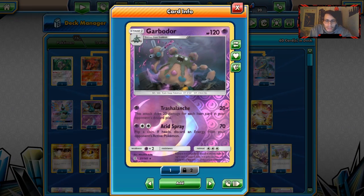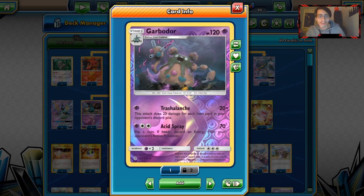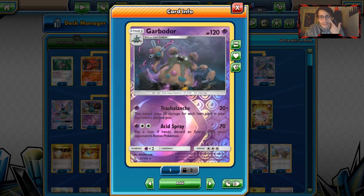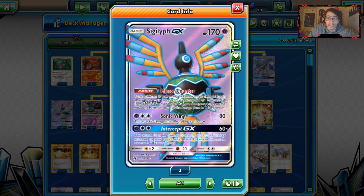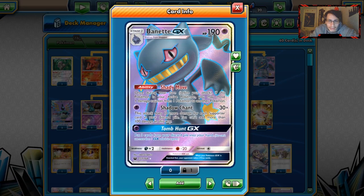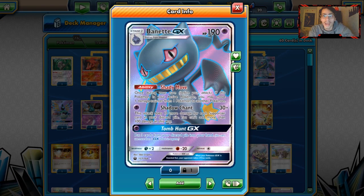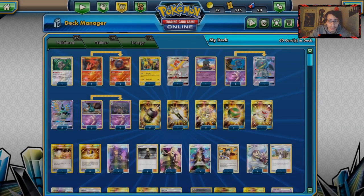The best way to play it is in a more disruption-style build. I've got Garbodor here with Trash Lance — 20 damage times the number of items in your opponent's discard, a nice late-game sweeper. The problem with Sigilyph is you might end up just tying the match if you keep returning KOs. Garbodor helps even that out. We're also playing a 2-1 Banette line — Banette can be useful with Shadow Chant, and we do play a lot of supporters in this deck, so Shady Move is pretty good too.